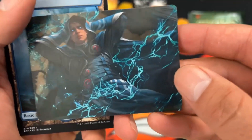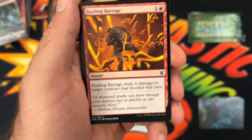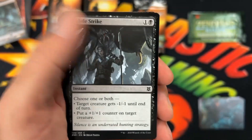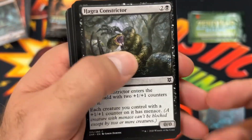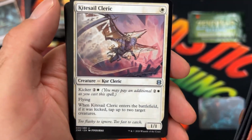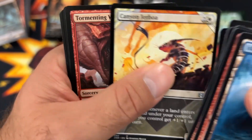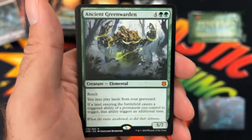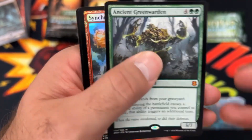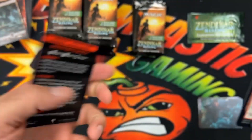We've got Madden Cacophony in the art card. There's our island. We'll skip these uncommons. We've got the Kite Sail Cleric, the Canyon Jaborra, Tormenting Voice, the Mind Carver, Ancient Green Warden — a Mythic Hit there. Nice. The Synchronized Spellcraft Foil with just a junk.